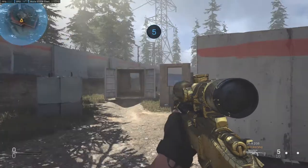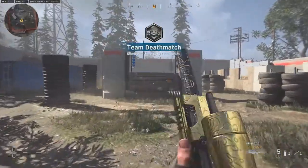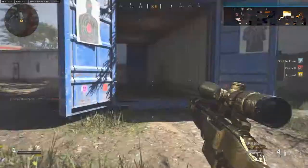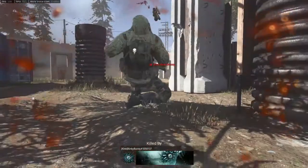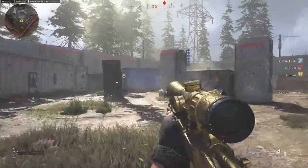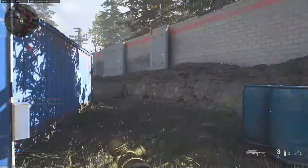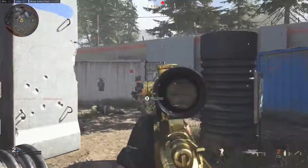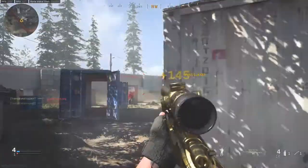We're going to show you a video on how fast the SPR is compared to the AX50 and similar rifles — just a quick match, nothing fancy, to show you how fast it is. It is insane how fast the SPR can scope in. It's ridiculously fast and is literally hands down the best for quick scoping. The Kar98 was one of the best before, and the AX50 is the best sniper rifle, but for quick scoping the SPR is hands down number one now.